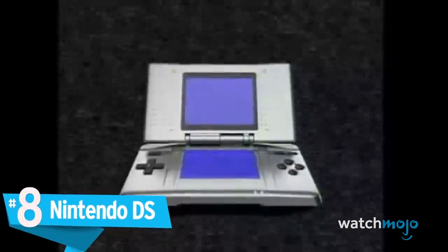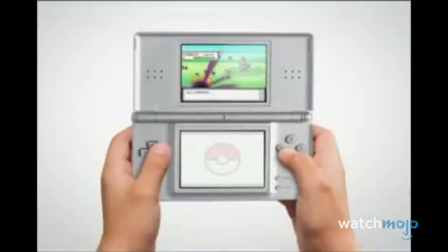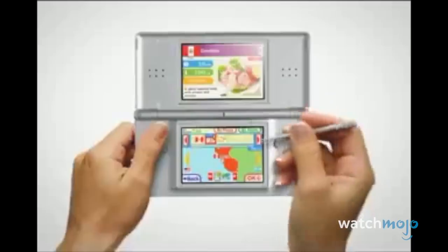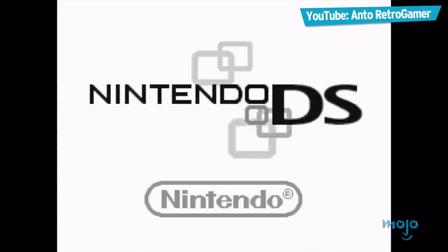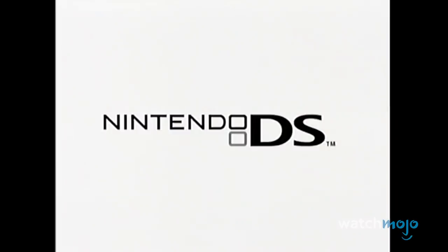Number 8: Nintendo DS. Similar to the Wii, the DS had a start-up screen that was a little more like a dashboard, but we'll still allow it on this list. After all, it's known for its simple visuals and tone. Users were welcomed with two small squares meeting to form the Nintendo DS logo, playing a light chime as soon as they were connected. The noise is almost reminiscent of another Nintendo handheld, but we'll get to that soon.